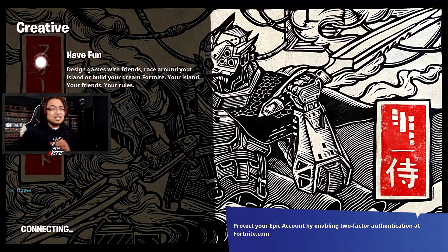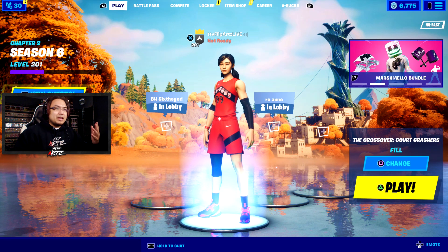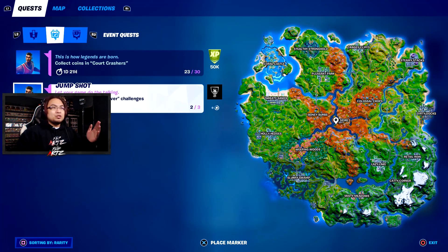We can go ahead and return to lobby — that's pretty much all there is to the challenges. There you guys go — that is everything going on with the current NBA crossover event right now. Of course you can see I still have a couple more coins to go. Your reward for completing everything here is going to be a lot of XP, which is great for leveling up in the last couple weeks of the season. The last reward is actually a banner icon of the basketball and the hoop — though honestly I think people really want actual cosmetic items like skins and pickaxes.